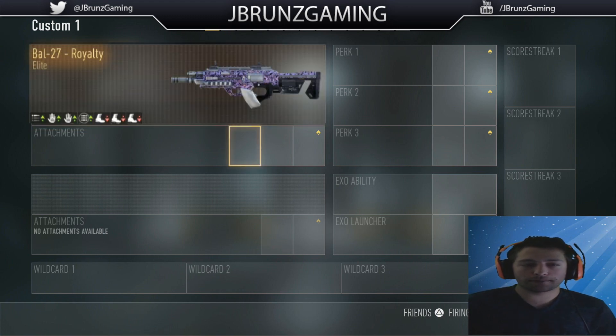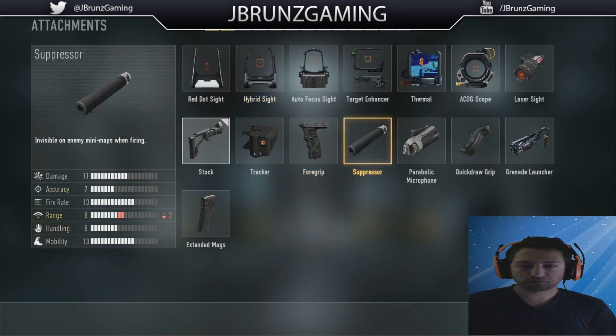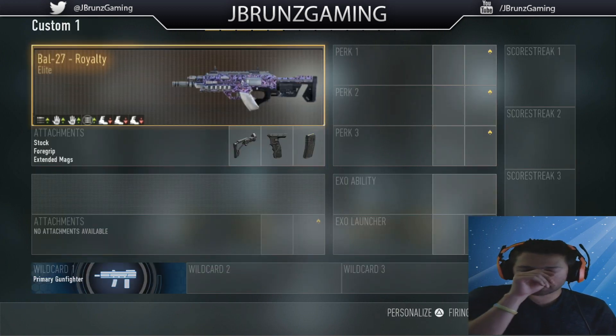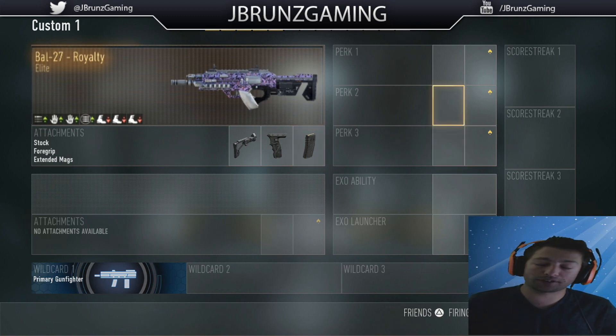First we're going to start off with stock on this bad boy. Then we are going to put on foregrip and of course we're going to throw in that extended mag, because we're really rushing for these kills and we're going to need as many bullets as possible. This is probably the best class setup for DNA bombs.